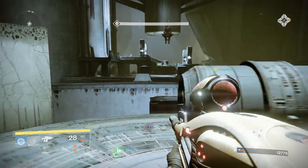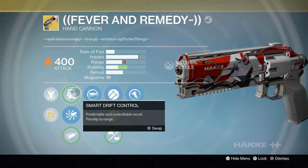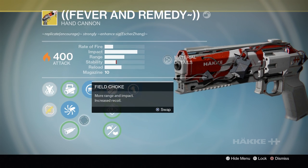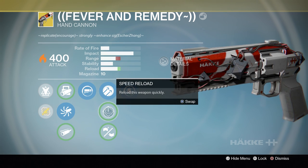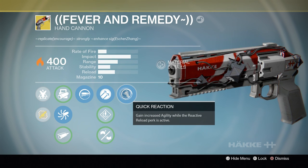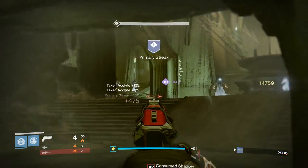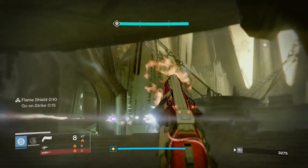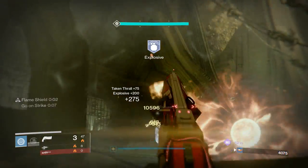In my opinion the worst solar primary weapon is the Fever and Remedy hand cannon from Wrath of the Machine. Now that sounds weird because there are a lot of positives. It has the intrinsic perk Whirlwind's Curse, giving it bonus damage against Fallen enemies and bonus agility. It has a bit more impact than normal, pretty good range, and the Wrath wombo combo perks: Reactive Reload for a damage bonus after a kill, plus Quick Reaction for increased agility while Reactive Reload is active.